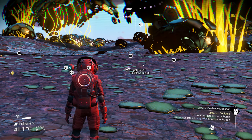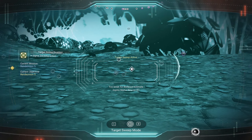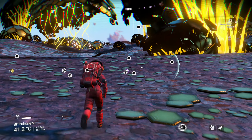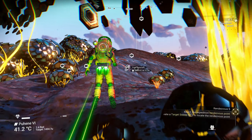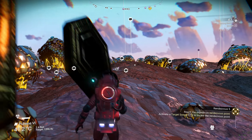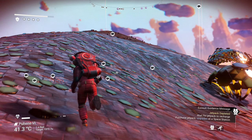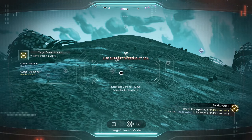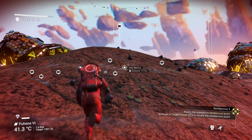My exocraft - too weak for a distance estimate, yet this exocraft is six minutes away on foot. I guess I'll have to get over there. There we go - 1,300 units. So yeah, it's going to be a little bit, but I'll get over there.